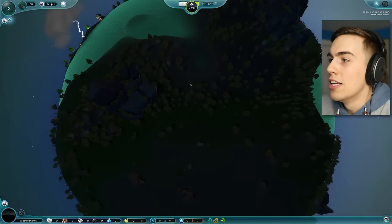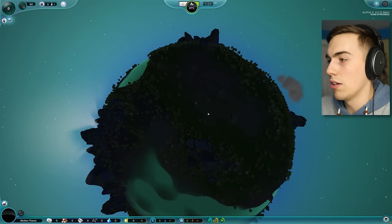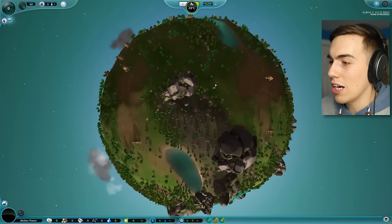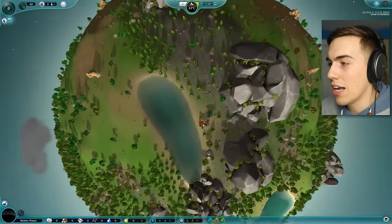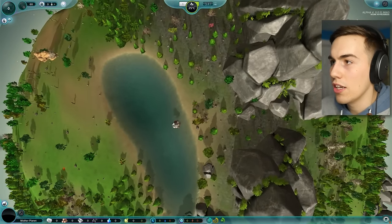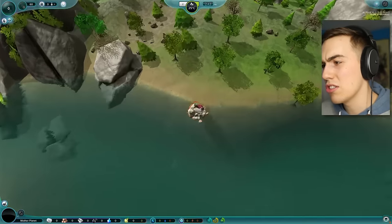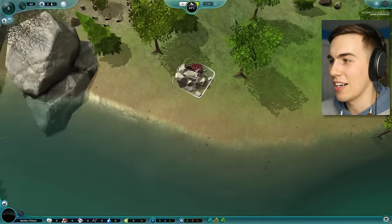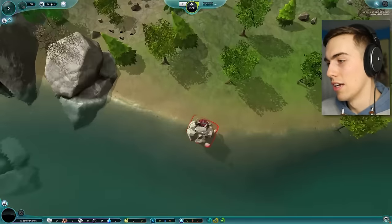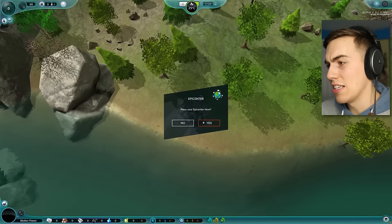Oh, looking good planet — damn, this thing is really tiny. You left-click to move the planet, right-click to move your view. This is cool! I like this over here — look at that guys, there's a little pond, there's trees, there's rocks. What if I put the epicenter over here, right in between all that stuff? Let me zoom in so I can see this. I like how far you can zoom in — it's neat to have such a large scale in a game. You can zoom all the way to the planet level or right into the epicenter level. Okay, let's pop it down — boom, placing it done.